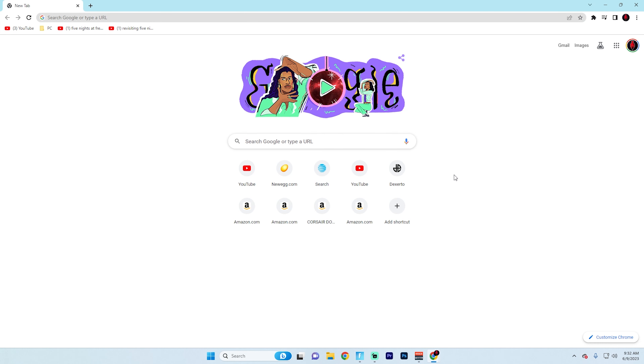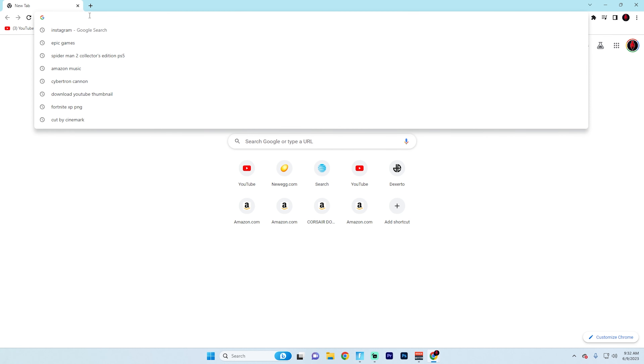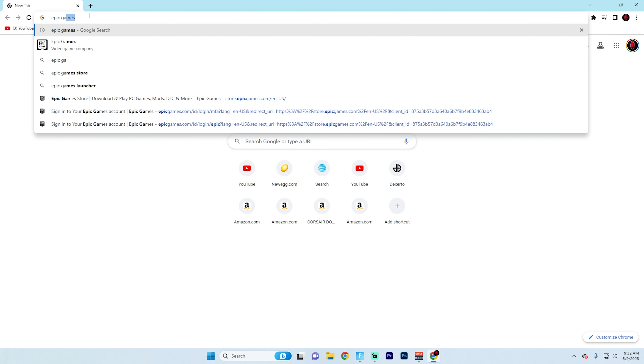I'm on my PC right now, so I'm just on Google Chrome. But if you're on your phone, you can go to Safari or any other search engine. If you're on an iPad, same thing. Just make sure you head over here and then go up to the top and actually go to Epic Games.